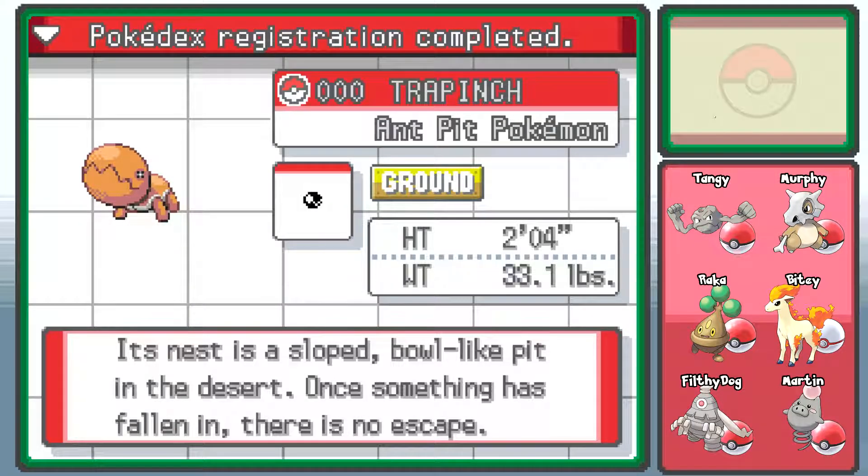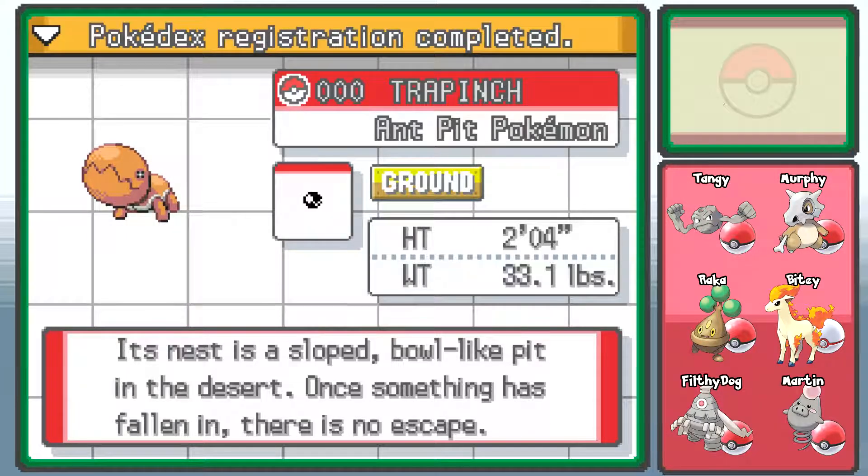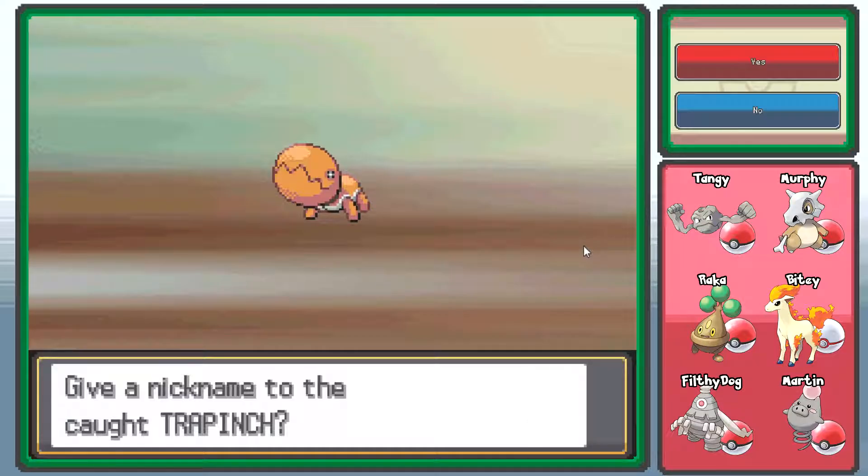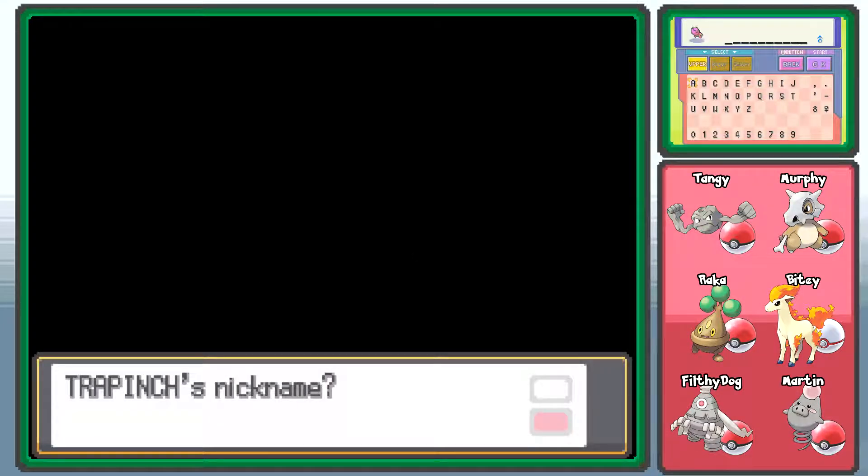Trapinch is Ground typed — that's your role now, you're Cubone's backup. It's an antlion — creates a slowpoke ball-like pit in the desert when something is falling and there's no escape. An antlion is an insect, so surely it should be Ground-Bug. Maybe it evolves into a Ground-Bug. I'd like to give a nickname — you shall be called Randymon! Named after my good friend Peter, the randiest man in the whole downtown. And now he has the randiest mon.